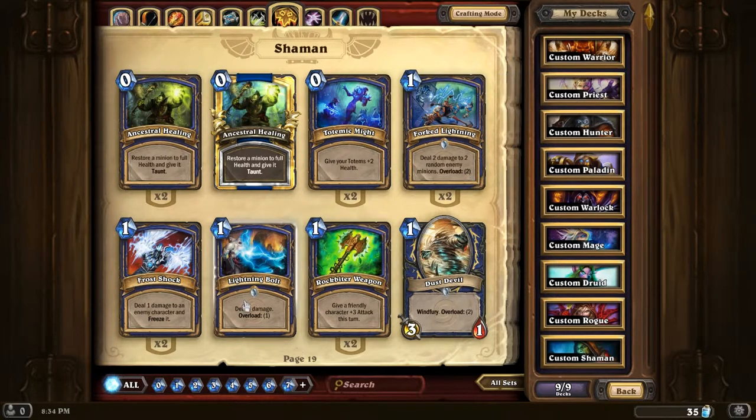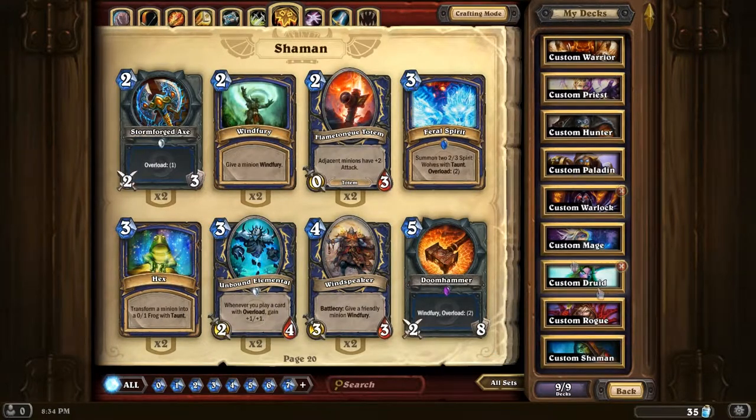Shaman - Forked Lightning. I've got quite a few overload cards. I haven't built an overload deck particularly yet. I would like to do one around the Unbound Elemental, but we'll see, maybe.